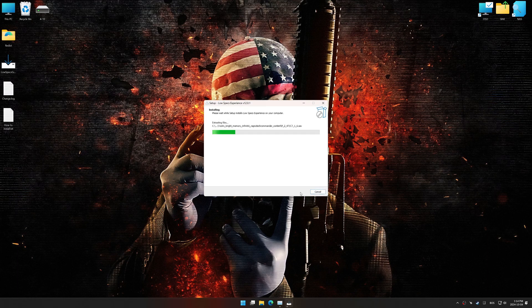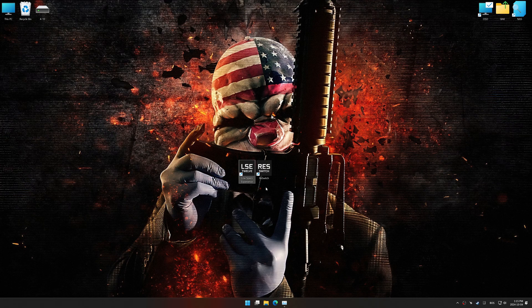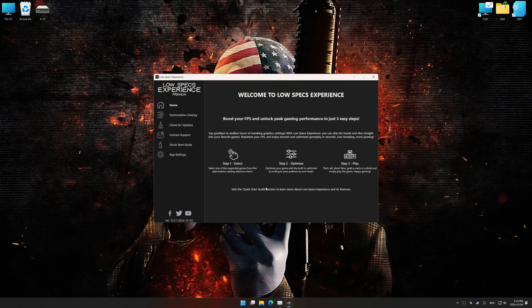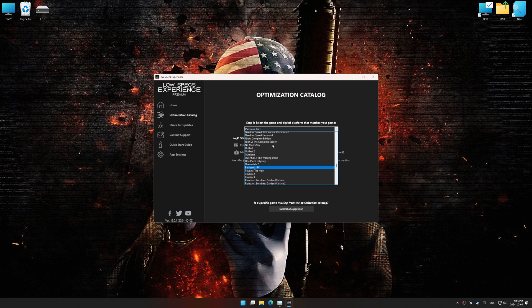First things first, start the installation process for Low Specs Experience. Once the installation is complete, start it using the newly created desktop shortcut. Now go to the optimization catalog, select the applicable digital platform, and select your game from the drop-down menu.